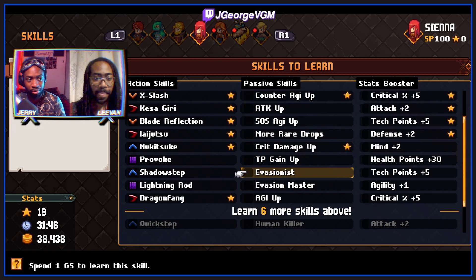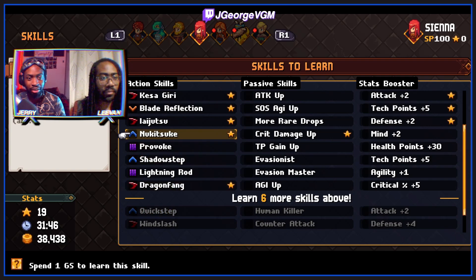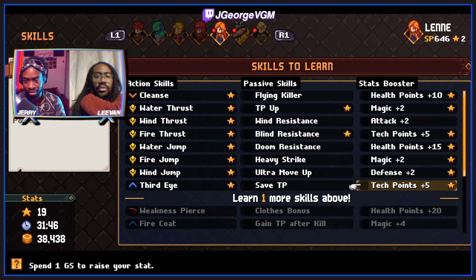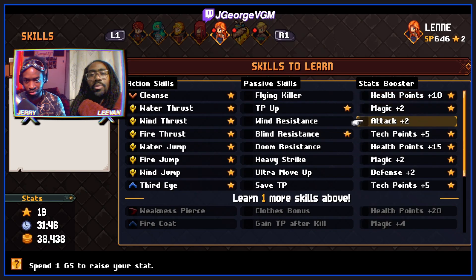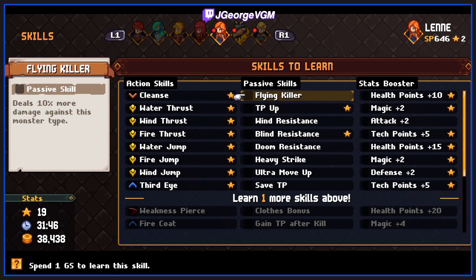Shadow step will come in useful at some point. Win slash Len - let's get her with... we gave her so many passives already. Let's get some stats.